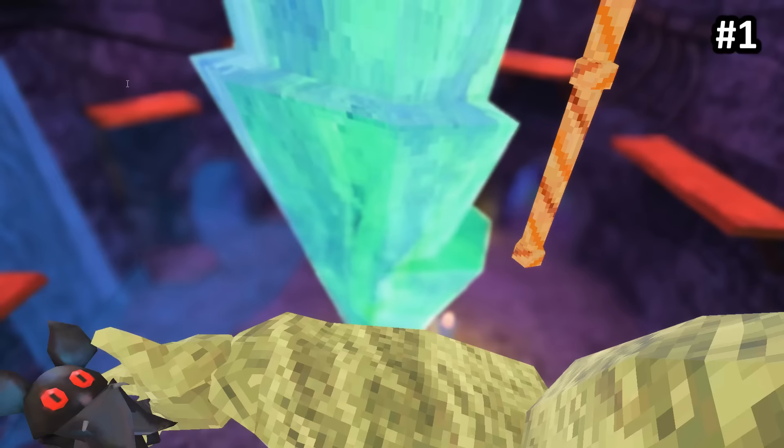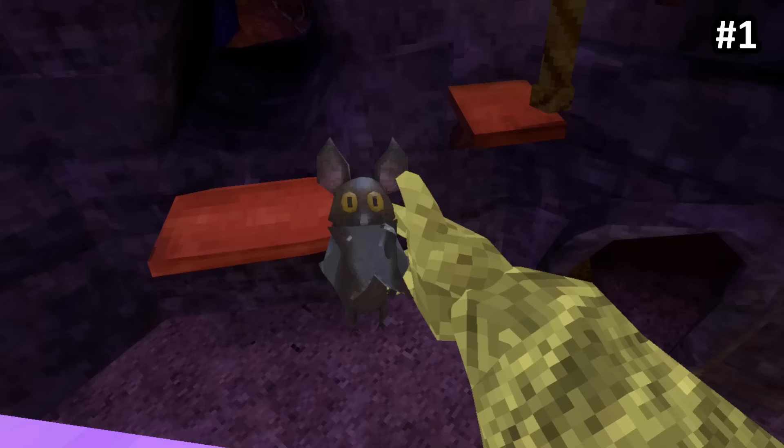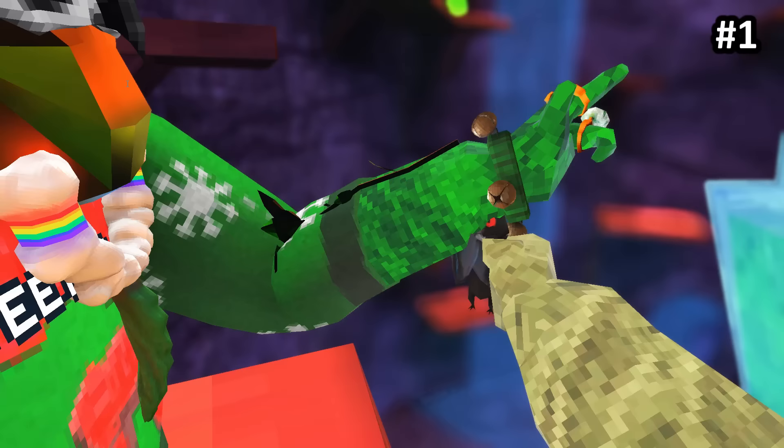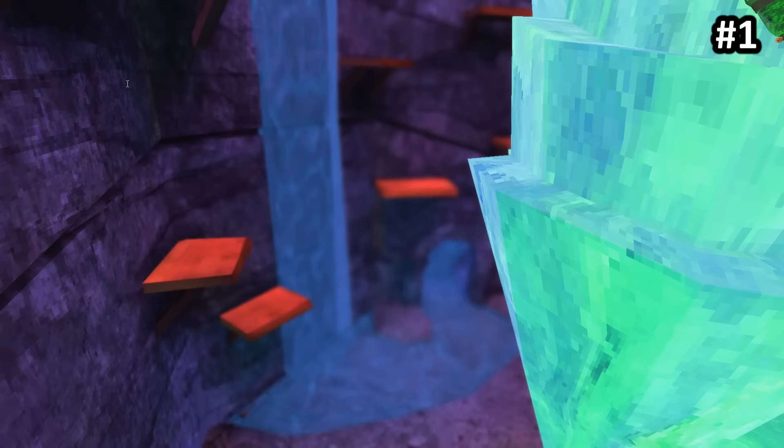Let's start off with a crazy one. Look at Matt the Bat — it looks different than it used to. The eyes are now red, and they used to be yellow before the Halloween update. It looks kinda creepy, and it kinda confirms that Matt is actually a vampire. Wow, such a big change.